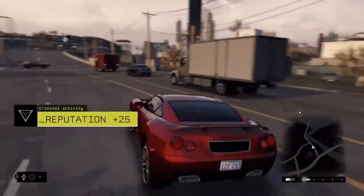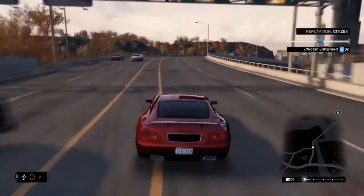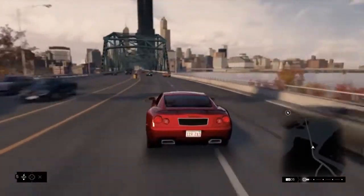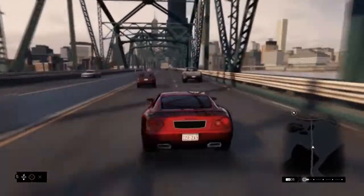Using the blockers usually reserved for the cops during interventions, we manage to stop this criminal without killing him. This gives us a reputation bonus. This system is at the core of the Watch Dogs experience. Depending on how we handle different situations in the game, the media and the citizens will have a different perception of our hero, whether he is a true vigilante or a reckless criminal. This will have repercussions throughout the game.